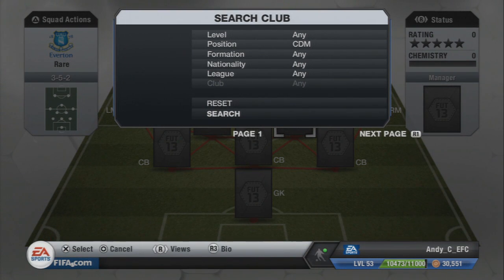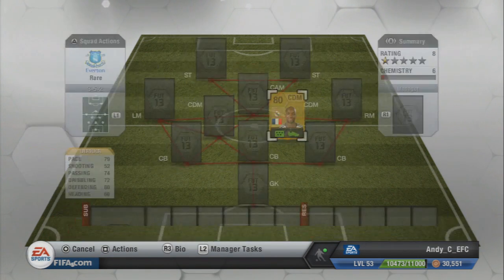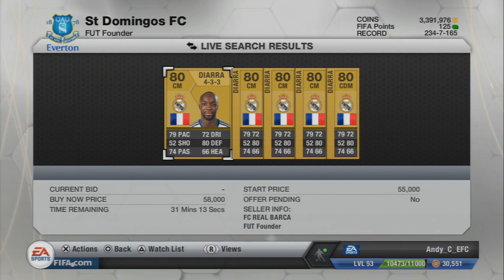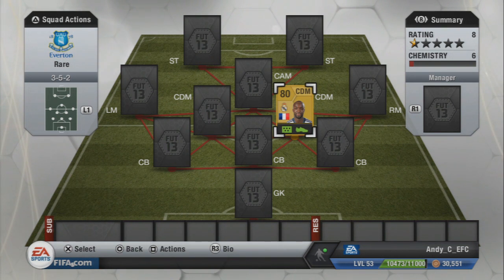We're starting with a French CDM suggested a lot in the comments — it's the Real Madrid Lassana Diarra. He has since moved to the Russian league and I managed to pick him up for 38k. Jumping to the auction search, there are currently five on the market in the region of around 60k, so not a bad deal. I bought him about a month ago. He's a really good player — great pace getting back, quality all-round stats, and a pretty decent long shot. If you can't afford the Real Madrid version, I'd highly recommend his Russian league card.